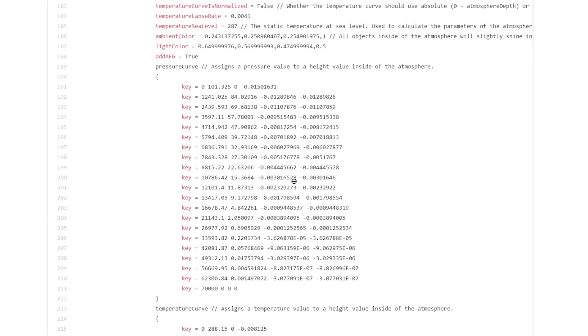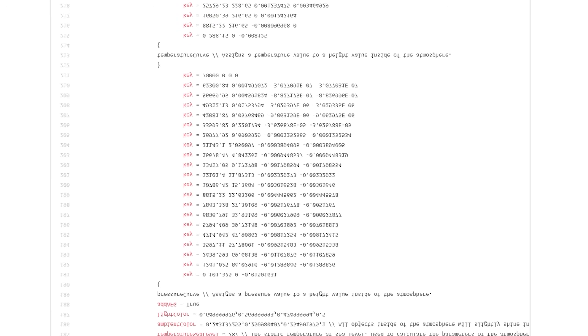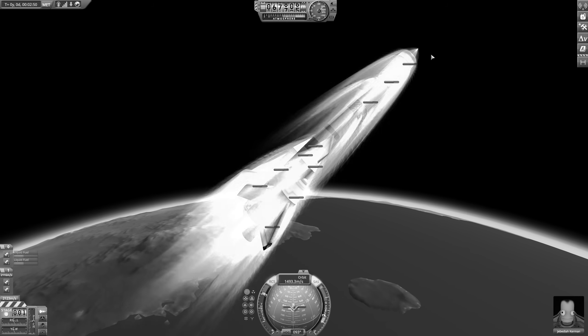This episode, I took Kerbin's atmosphere and flipped it upside down. Can I get a space plane to orbit without burning up? Let's find out.